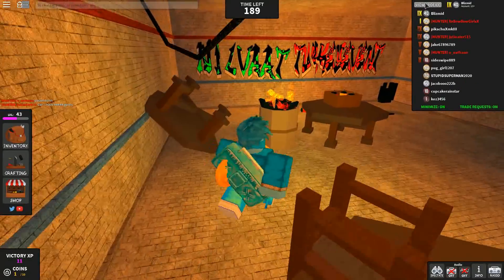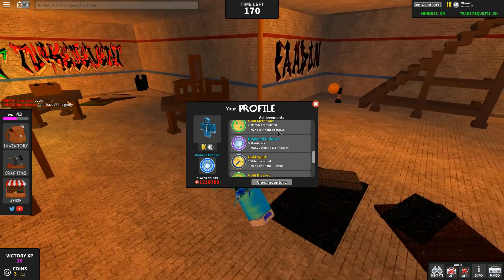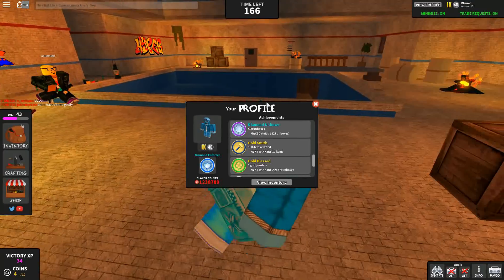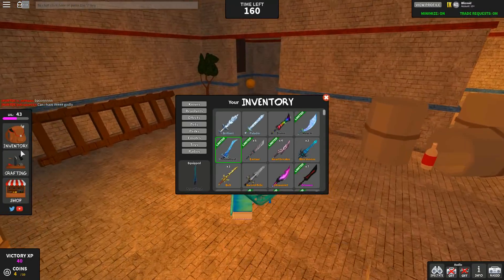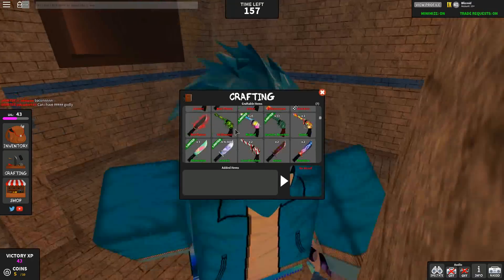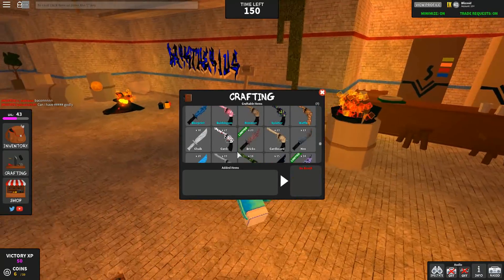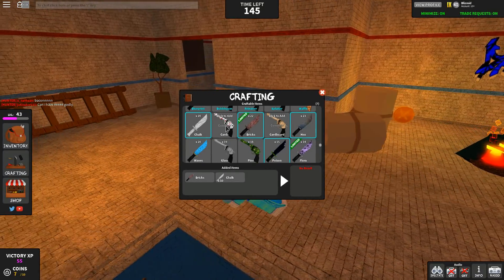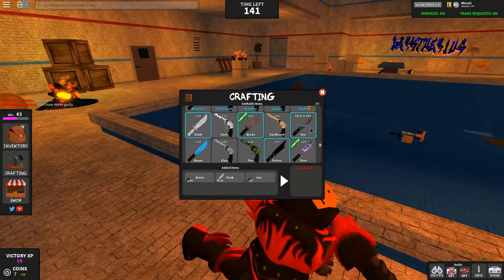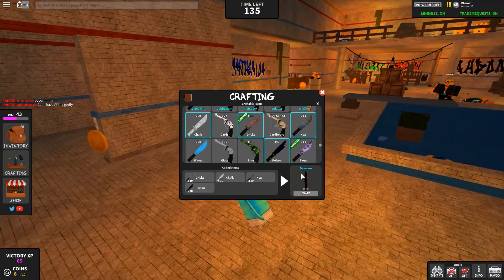We are ten items away from the diamond smith, and I am very excited to get this. So we're gonna go ahead and craft the final ten things we need. We're not gonna use those — cotton candy, no. We're just gonna use commons if we can. Last ten items, we're gonna put this up to ten, put all this stuff up to ten. All we have to do is press craft and we get ten delusions and Thor's Hammer.